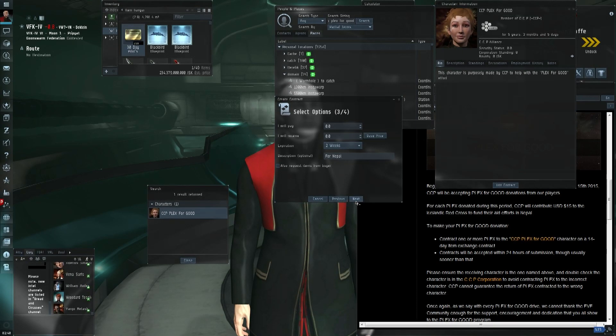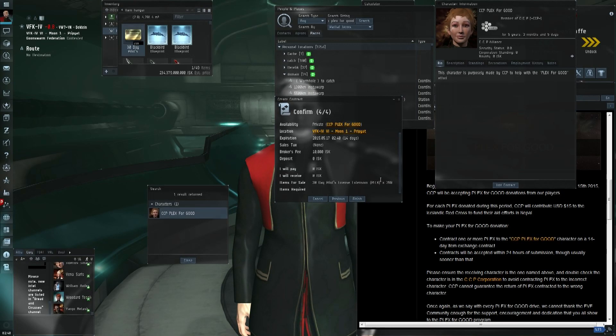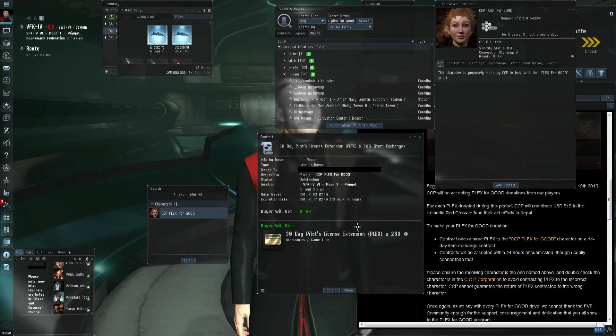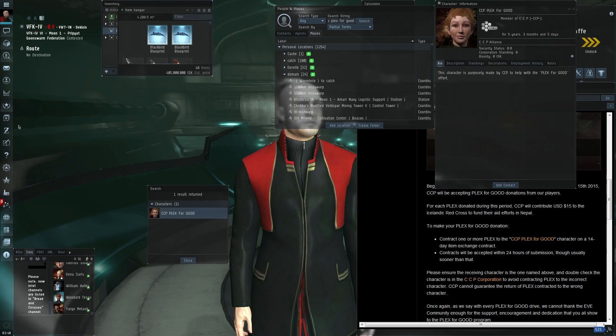I'm going to label it 'For Nepal.' That's us ready to set up this contract — item exchange, money going there, 289 Plex. It's going to cost me 10,000 ISK on top of that. Of course I want to do that — it's going to the right cause. And I'm going to need to block my name out of that, because I don't want it to be known as a primary target.